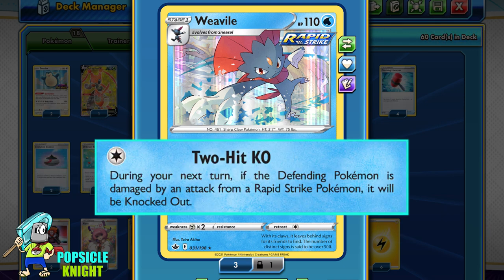It has 2 attacks. The first attack is 2 Hit KO — a very interesting attack and it will be our focus on this Weavile. For just one colorless energy, during your next turn, if the defending Pokemon is damaged by an attack from a Rapid Strike Pokemon, it will be knocked out. This attack can be quite powerful, however there are a few things that make it a bit hard to work with.